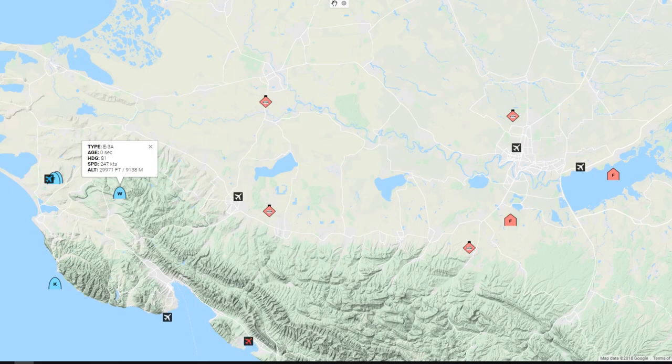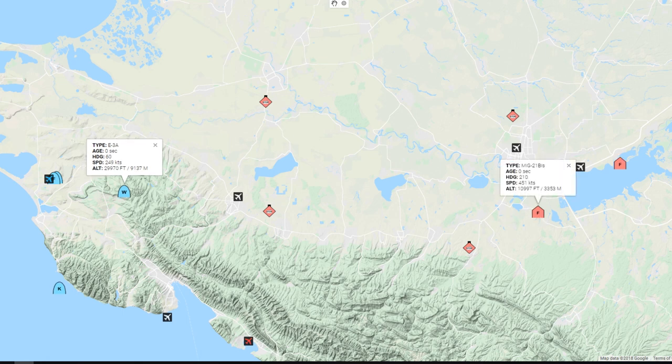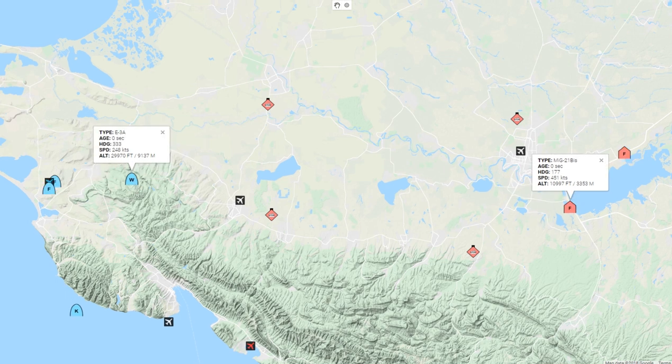You can always check on the status of the battle or provide AWACS for your friends at dcs.hoggetworld.com. You can see enemy units that are detected by AWACS, the status of the four warehouses in the middle of the fight, and the position of all friendly units. Clicking on a unit will give you information about it including type, speed, and altitude.